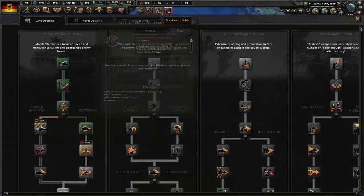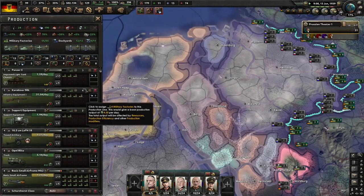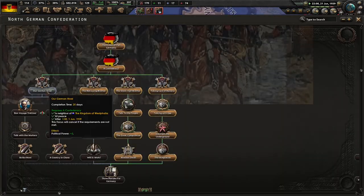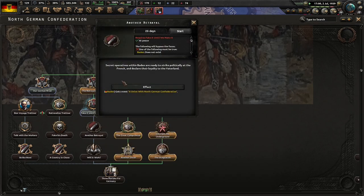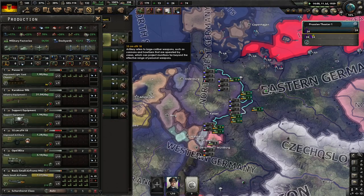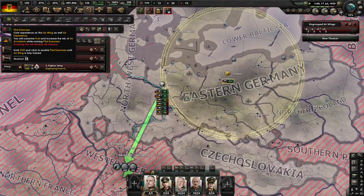Another betrayal: secret operatives within Baden are ready to strike politically at the French and declare their loyalty to the Vaterland. We'll do that too. Train your butts off. We get some more support and stability. Raise minimum wage - honestly you get some pretty good stuff here. We'll do it, why not? Another destroyer - we're going to be pumping out quite a few destroyers. Will it work? Tell our political agents to execute the plan and march in the troops.